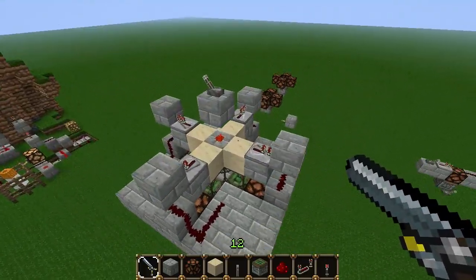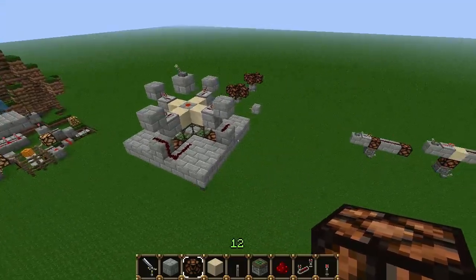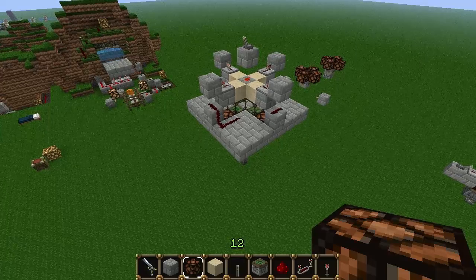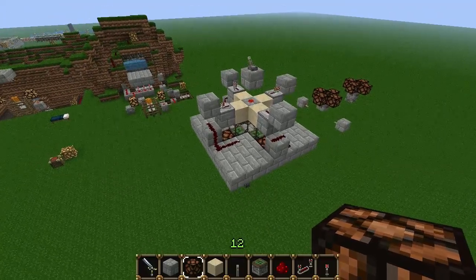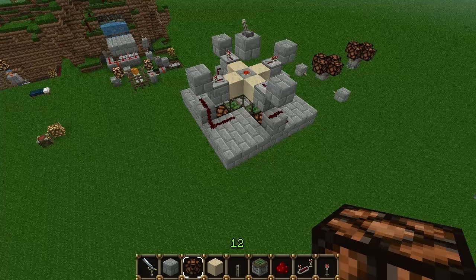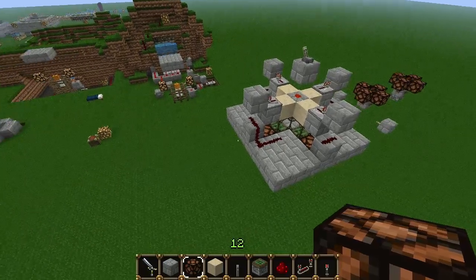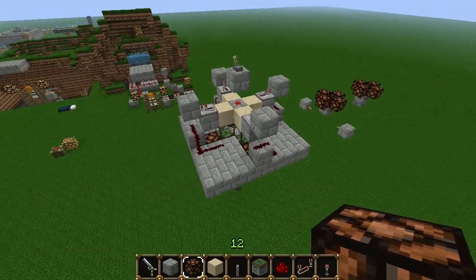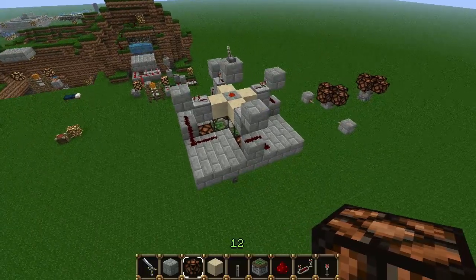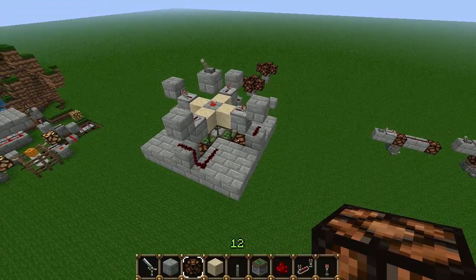So that should be about it for this one. If you want to check out some more information on the block detectors I mentioned, you can check out my chest detection video — kind of useful, semi-useful-ish, until we get some more features. You can also check out my Night of the Living Zeds map, a PvP map I made for last Halloween that uses Power Conduits as one of its mechanics. Otherwise, I will see you next time.